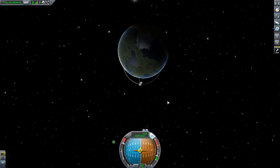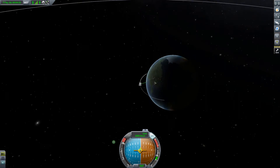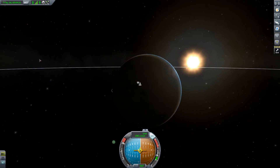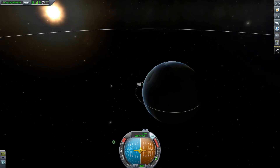If you did everything right, at some point a second marker for your lowest orbital point — your Periapsis — should appear. Once you see that marker, you're nearly done. You need to raise it to above 80,000 meters as well, and then you're good to go. Congratulations, you just established your first successful orbit around Kerbin!